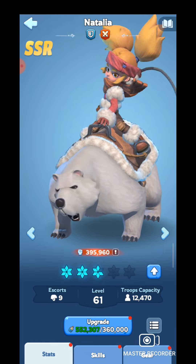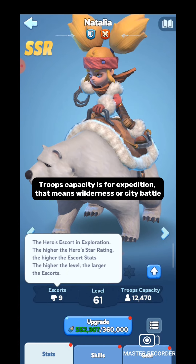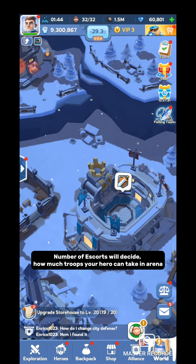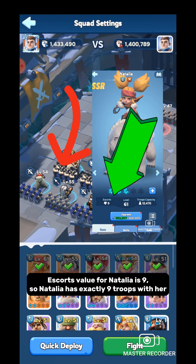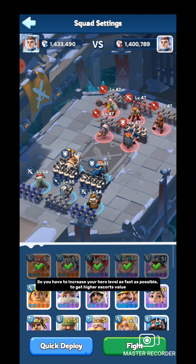Open your hero list and check any hero — you will find 2 options: Troops Capacity and Escorts. Troops Capacity is for expedition, meaning wilderness or city battle. Escorts is for exploration, meaning exploration stage and Arena. The number of escorts will decide how many troops your hero can take in Arena. Escorts value for Nataliya is 9, so she has exactly 9 troops. Escorts value for Molly is 8, so Molly has exactly 8 troops. So you have to increase your hero level as fast as possible to get a higher escorts value.